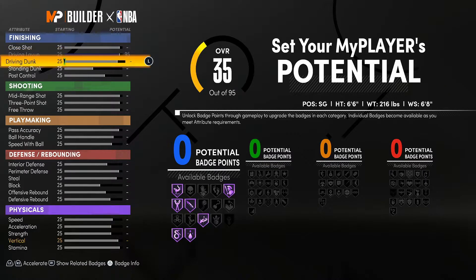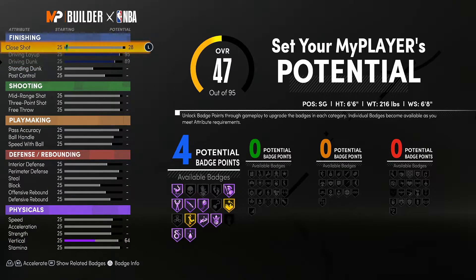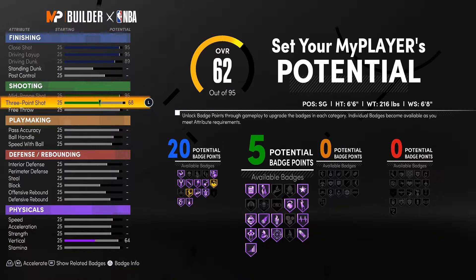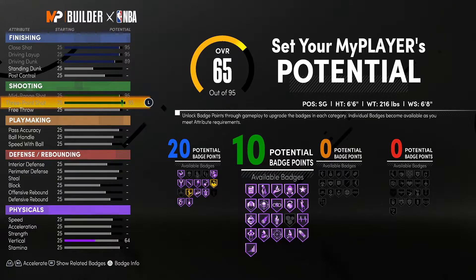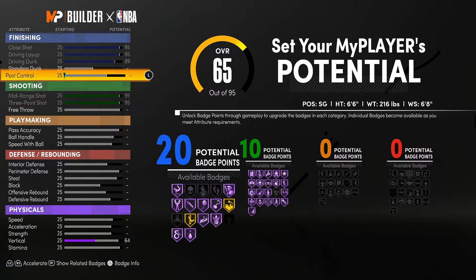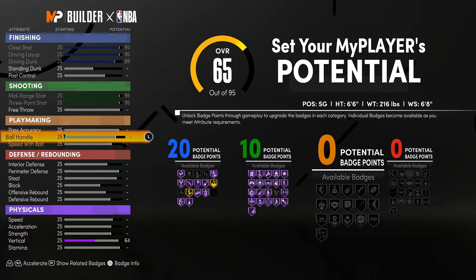Michael Jordan is known for his finishing and driving dunk, so we're putting that all the way up. Shot close we're putting up too. Mid-range — putting that up because Michael Jordan had a phenomenal mid-range. We're also putting up his three-point shot. Michael Jordan was really good at free throws, but this build is mostly for the park, so we're not going to touch free throw — unless you want to take this build into the rec center.